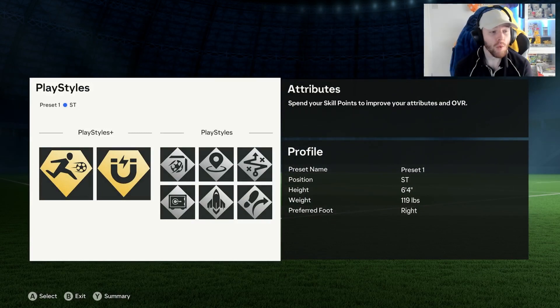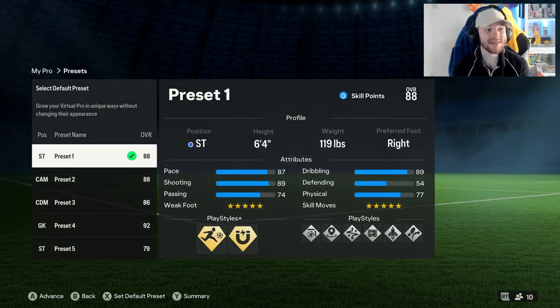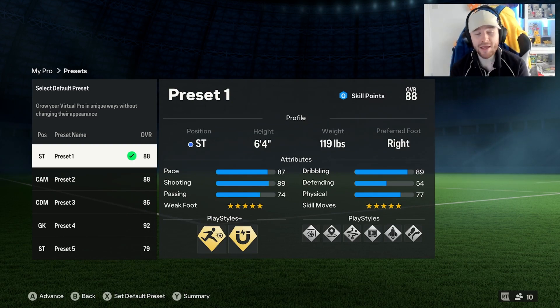That is our build for the tall striker. We are playing 6 foot 4, 119 pounds. It's a 5-star, 5-star build at 6 foot 4 with the default running style. Let me know what you think of this build, what builds you'd like to see next, and I'll see you in the next one.